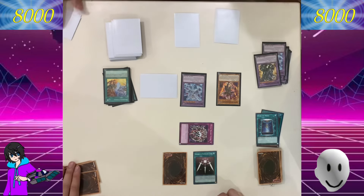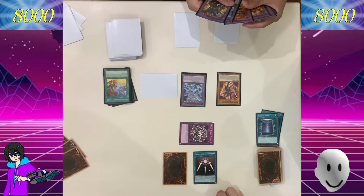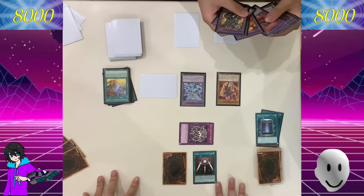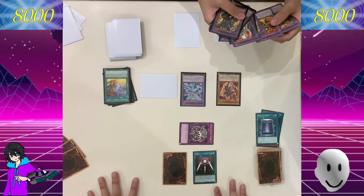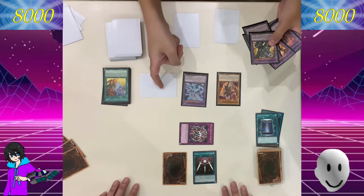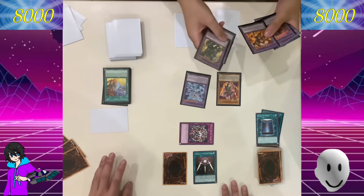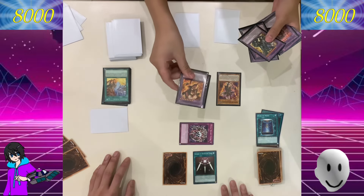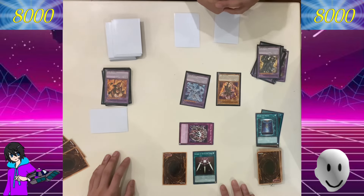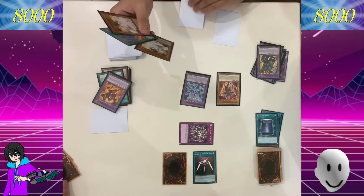You're gonna discard in fusion, right? I'll activate Lubellian's effect. I forgot to say — any response? No response. To discard one card. Now discard Despia strategy — to fusion summon one fusion monster from the extra deck, using monsters from the grave or field as material, and return it to the deck. As you spawn of Alvaz and Rebellion return to the deck — to fusion summon Neurojade.